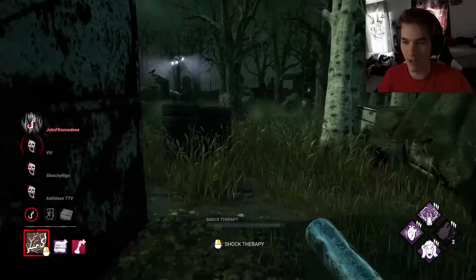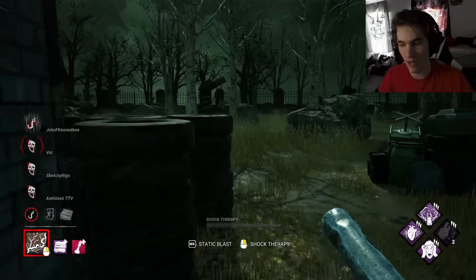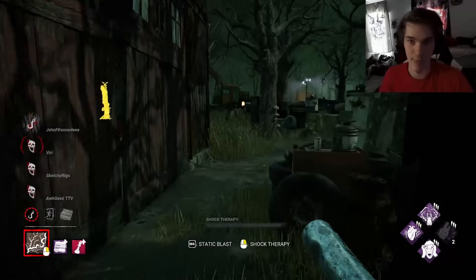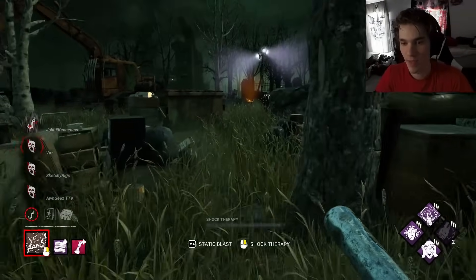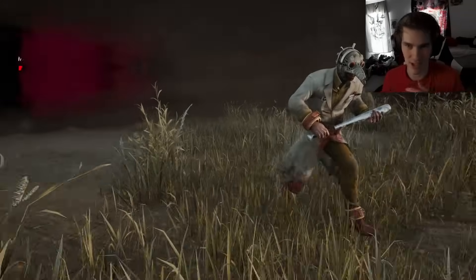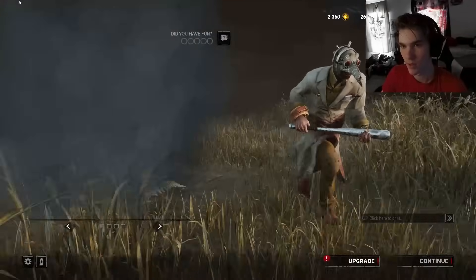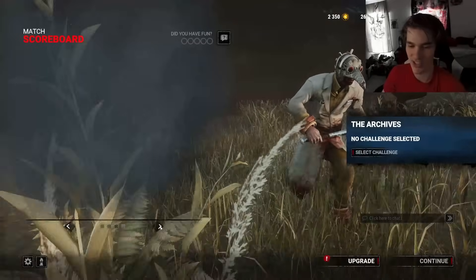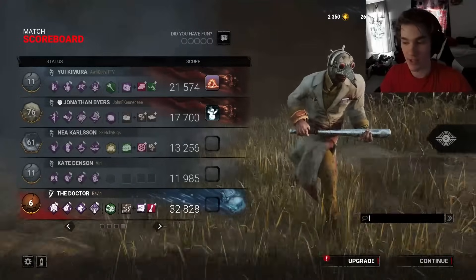How would you guys change Huntress Lullaby? I think the best way they can change it is to make it where it's not a totem until you get like three tokens, then it becomes a totem. I think that's the only change it needs. By all means it's not a popular hex perk, but that's completely fine. It's one of those perks that fits a niche and does really well in it, and I think that's perfectly fine.